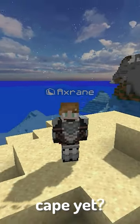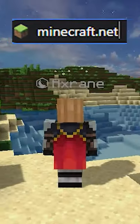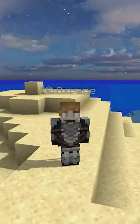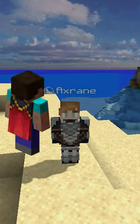Have you claimed your migrator cape yet? If you have Java Edition, you could get this cape for free. All you have to do is go to minecraft.net and sign in, then in your account information, you'll see that you can migrate your account. Afterwards, you'll be gifted with this sick looking cape.